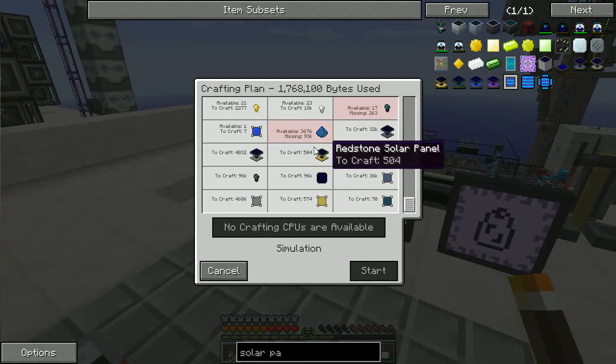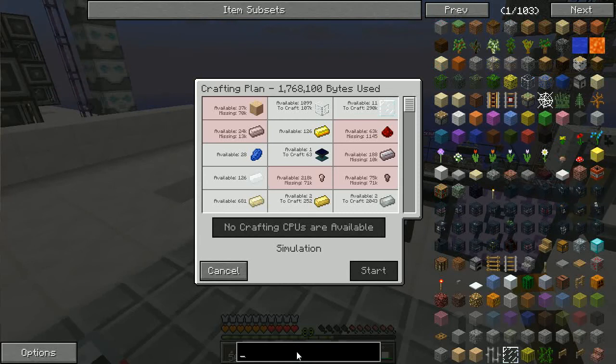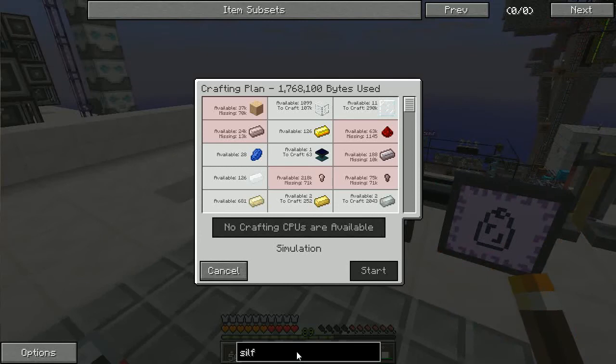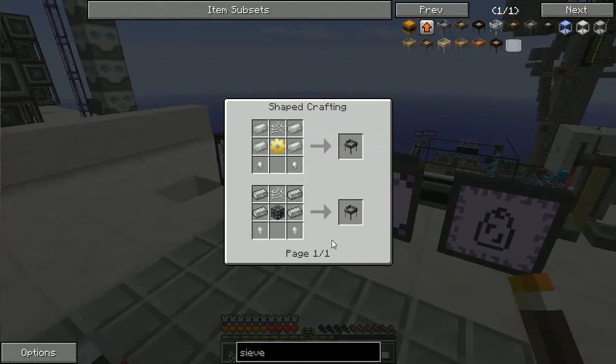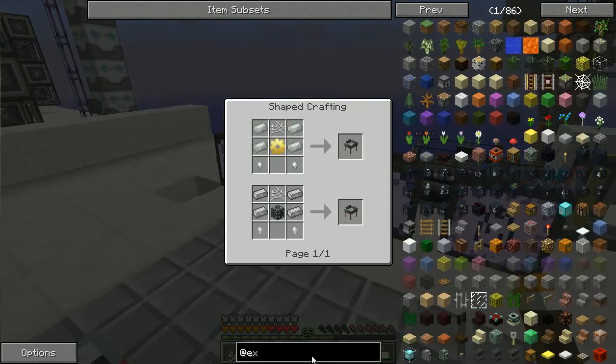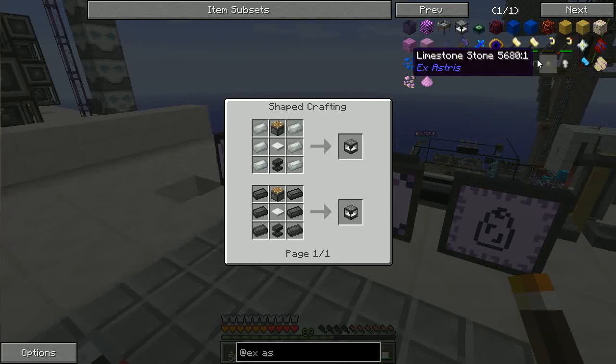I'm going to have to up my game — maybe a factor of a hundred. I need a better sifting and grinding layout than what I'm working on right now. The sieve is still the best approach; I'm probably going to need to make like 10 of them. The counterpart with ExAstris is the automatic hammer, which is one of the fastest hammers — the ones that can split blocks into sand or gravel and dust. I made this flux infused hammer but it doesn't seem to be helping me that much.